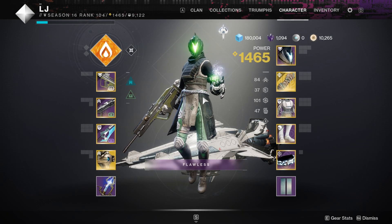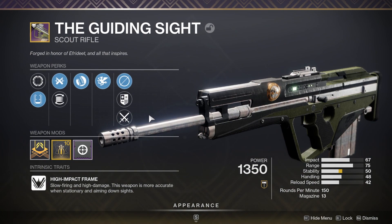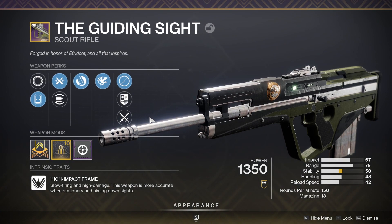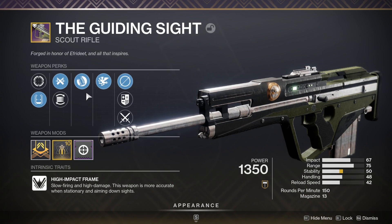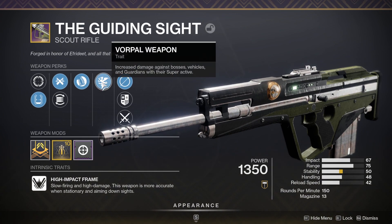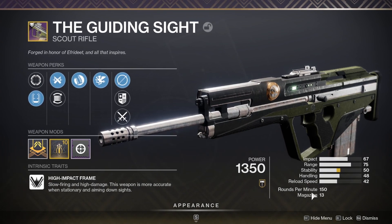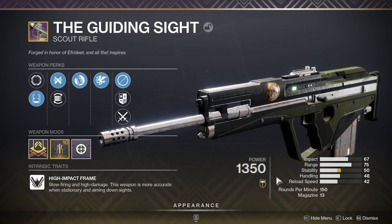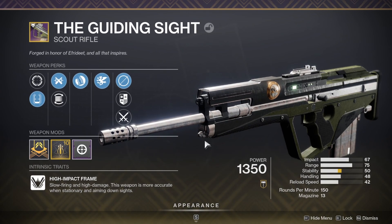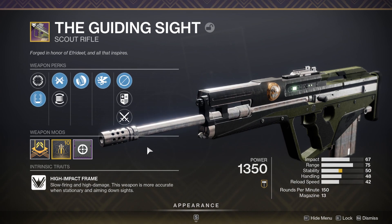Hey, what's going on guys? WALA here. In today's video, I'm going to be using a scout rifle from Iron Banner. This doesn't actually drop anymore, and this is supposed to be my budget Dead Man's Tale. I have hipfire grip and vorpal weapons, and that's basically a Dead Man's Tale right there on a scout rifle shooting at 150 RPM. If anything, it's an original DMT, because now the DMT actually shoots at 130. So either way, it's a scout rifle that should have really good hipfire accuracy, and I'm hoping for the best here.